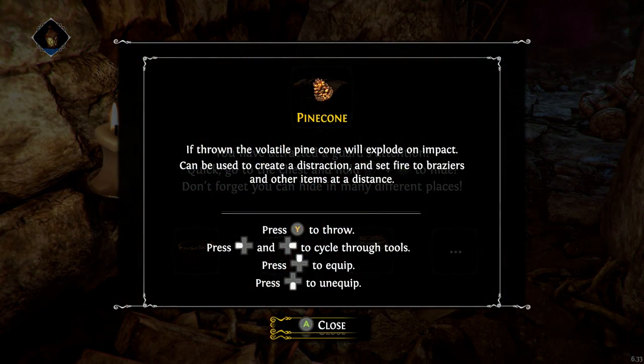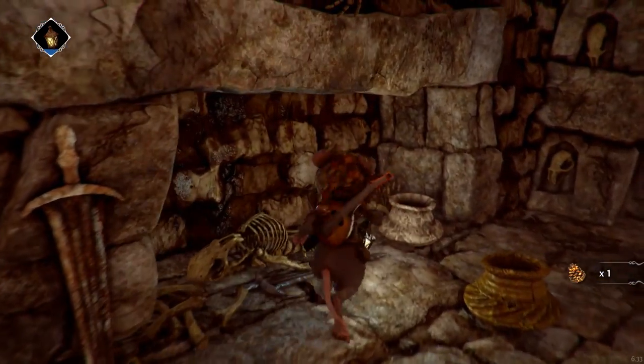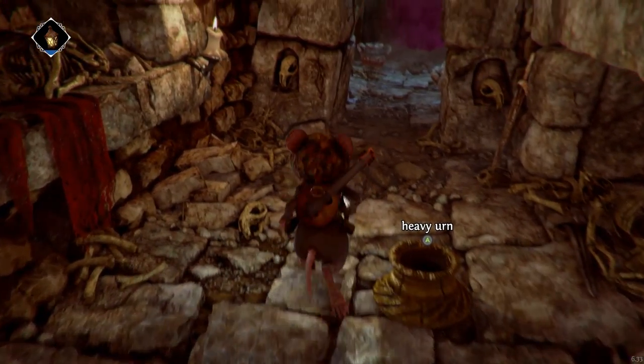Pinecone — if thrown, the volatile pinecone will explode on impact, can be used to create a distraction, and set fire to braziers and other items at a distance. Why is the pinecone explosive? I'm not going to complain, but that's a bit odd. Very special pinecone — it's supposed to be good against the gallworms or whatever they're called.